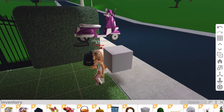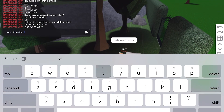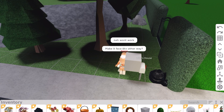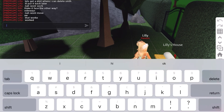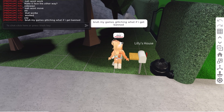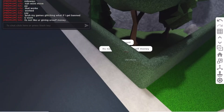We tried this glitch with a moped and a bike but unfortunately it didn't work. I've always wanted to transfer vehicles from plot to plot, so I was hoping this glitch would help, but you can't put non-Bloxburg vehicles into your inventory. We did it with a plant and it worked. Also, you need the Transform game pass and Advanced Placing game pass for this glitch, which sucks — but it can save you money if you transfer expensive items like eggs that cost 100k from plot to plot.